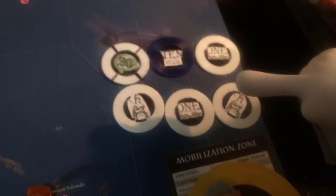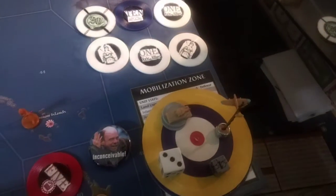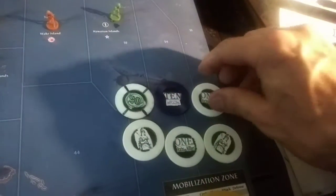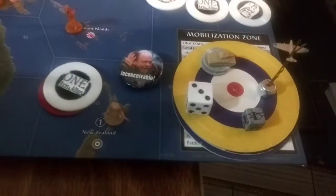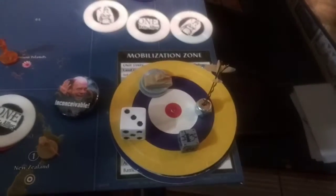I start with 34 IPCs to spend. We're going to mobilize: three tanks and a fighter, so I'm spending 28 of it and saving six. Spend 28 of the 34. I'll be having three battles and one non-combat.